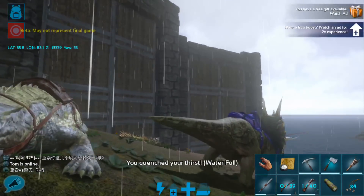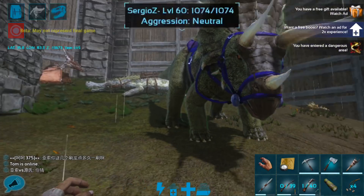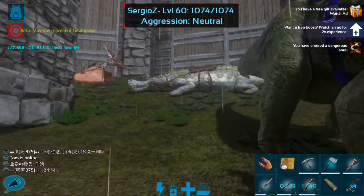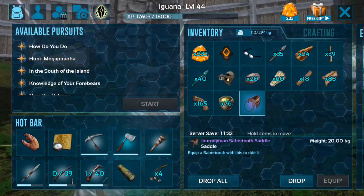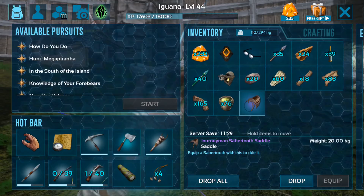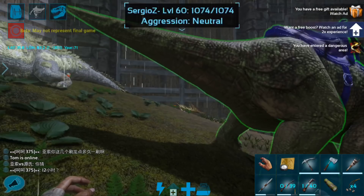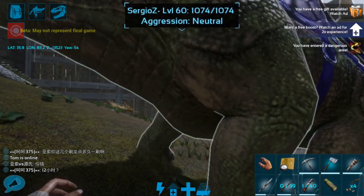So that's the base, and that's kind of where we're at in terms of progression at the moment. I thought what we would do today is go tame ourselves a saber tooth. I've made up a saddle using the tannery so it's a little bit better. I do have some tranq arrows and I do have some narcotics, and we can easily get meat along the way.